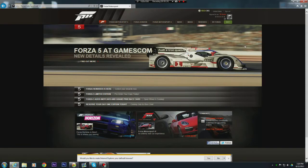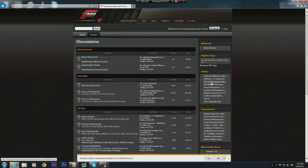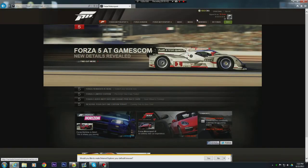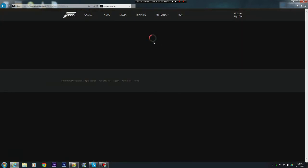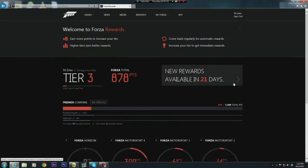After you get to forza motorsport.net, you're going to sign in, and it'll probably take you to the forums. Once you're signed in, you go to Forza Motorsport 4, and when you're on that screen you click on Rewards. This part doesn't load on Chrome, so if you've gotten this far on Chrome and it's not loading, that's why.